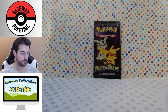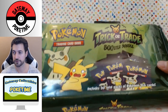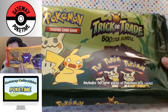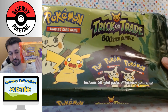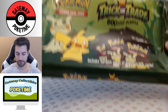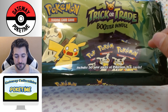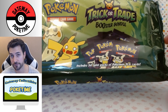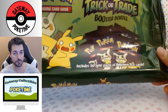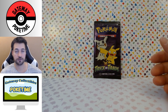Today we'll be reviewing the Trick or Trade 2023 bundle. This is obviously this year's bundle — last year we had the 2022 bundle with a different theme. This is the orange-themed mega pack from Costco, 120 packs with the Gengar, and this is the 50 pack I got from GameStop. I believe this is available in a large size too, and I wouldn't be surprised if we see this next year at Costco when the 2024 bundle comes out.